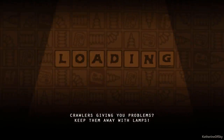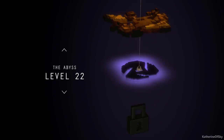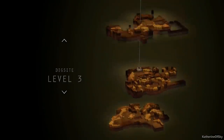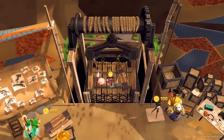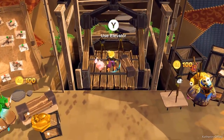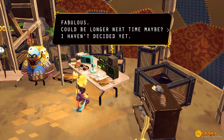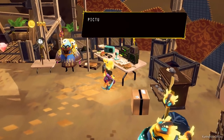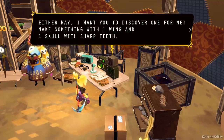We'll get another bridge while we're at it. I feel like maybe I should put the lamps upstairs. The abyss — okay, we got the abyss. Radio: 'Picture this — a flying carnivorous bat-snake-T-Rex? Whatever. Doesn't it sound awesome? Either way, I want you to discover one for me. Make something with one wing and one skull with sharp teeth.'